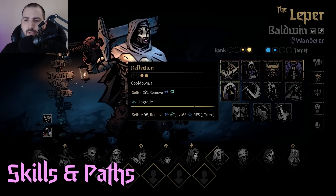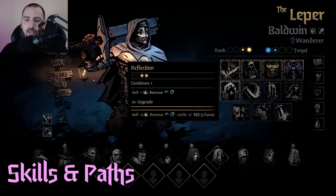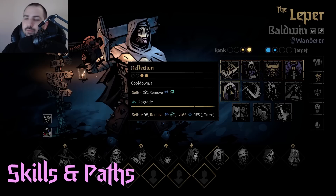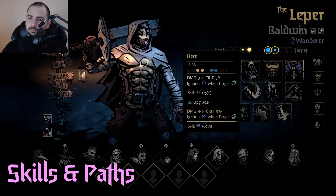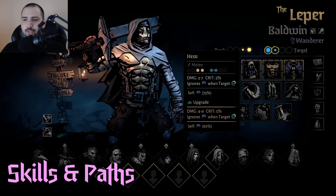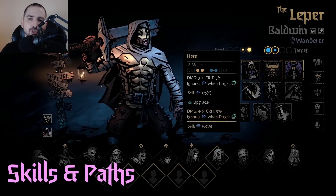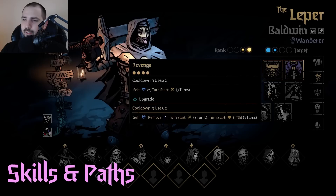Reflection is really nice and it's actually a good source of a mastery upgrade for a couple of reasons. Not only does the stress removal go up and you get some debuff resist for a couple of turns, the biggest reason to upgrade reflection is that it removes the cooldown. So you can hit reflection every single turn if you have to. Hue is good — it's a multi-target move, and if something's combo you can at least hit that. But really, hue is just kind of good for getting rid of tokens primarily. It's usually better to single target stuff, so hue is a little bit harder to maximize.